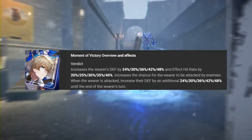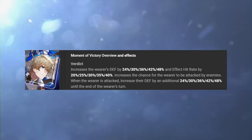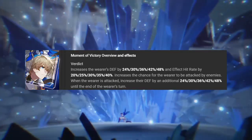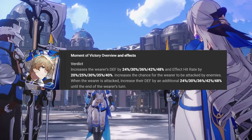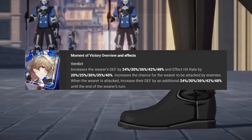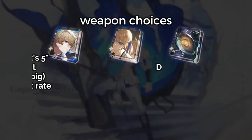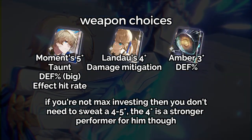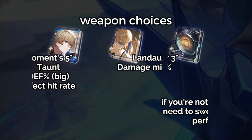We should cover 5-star options — namely his signature weapon, Moment of Victory. It's stacked at base level: increases the wearer's defense by 24%, effect hit rate by 20%, increases the chance to be attacked by enemies, and when the wearer is attacked, increases their defense by an additional 24% until the end of their turn. You're looking at 24% defense on your turn with a 48% defense increase on the enemy's attacking turn as long as they hit him. It has taunt, effect hit rate for your freeze — it is obviously the best option. I recommend Landau's Choice as the 4-star pick; he can wear any of the three perfectly fine, and the 5-star is only necessary for maining purposes. His kit and shields are just so big that as long as you get the defense or damage mitigation, you're good to go.